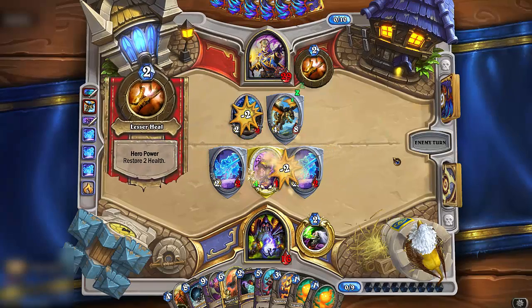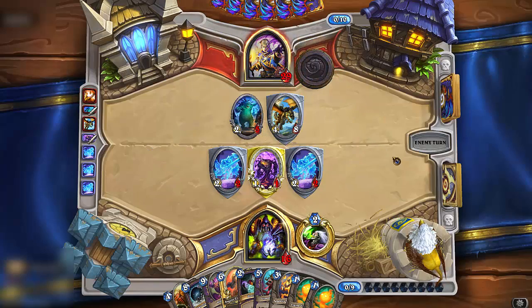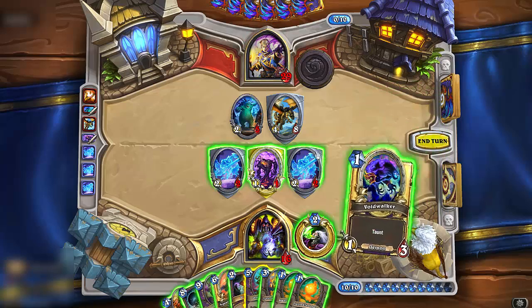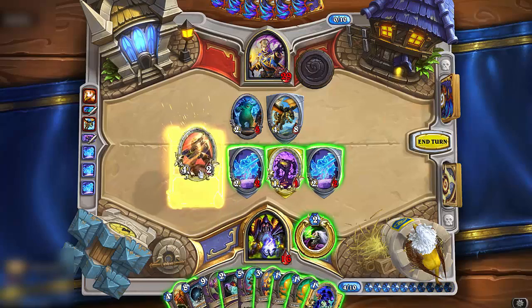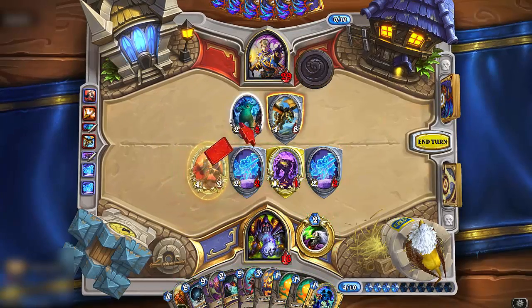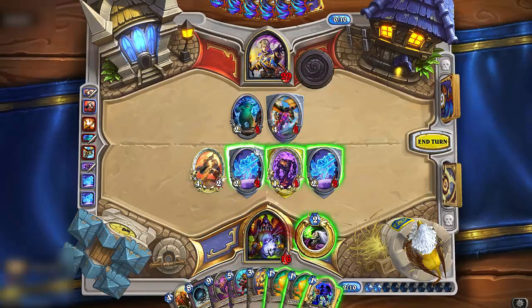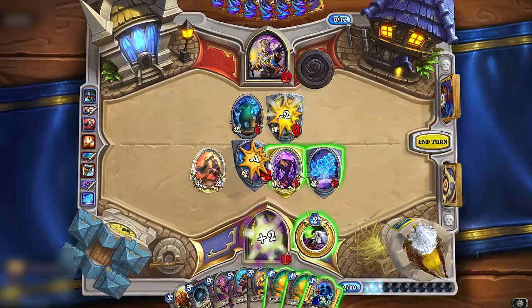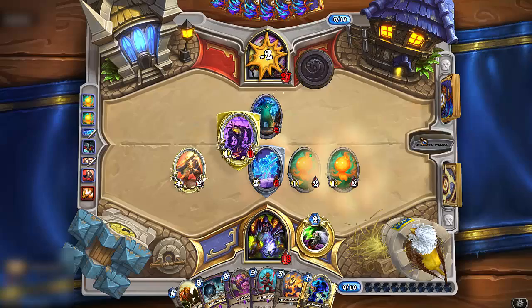Now I don't know what changed and what happened, but one of the most fun archetypes in the history of the game seems to be getting serious support cards that may make it viable on the ladder. It sounds insane but also exciting. Of course, none of those predictions may turn out true and the deck may still be stuck on rank 20. But at least Thief Rogue is still getting support, and it looks ever so strong. What do you think? See you next time.